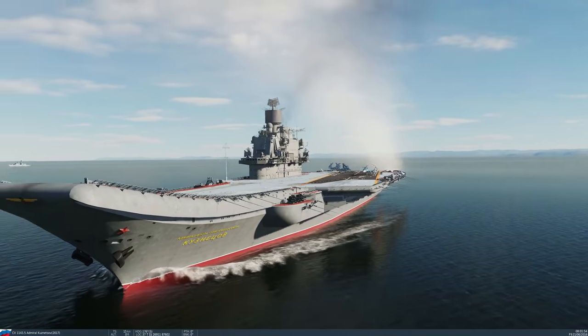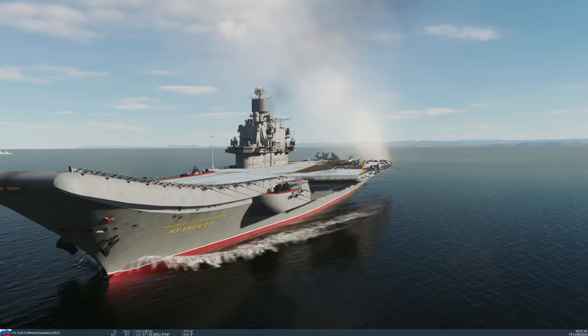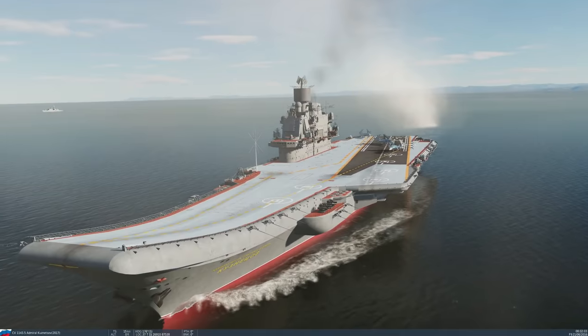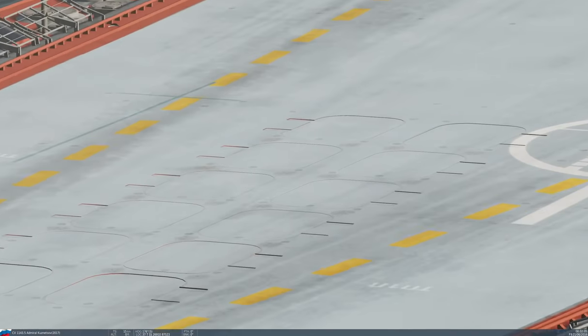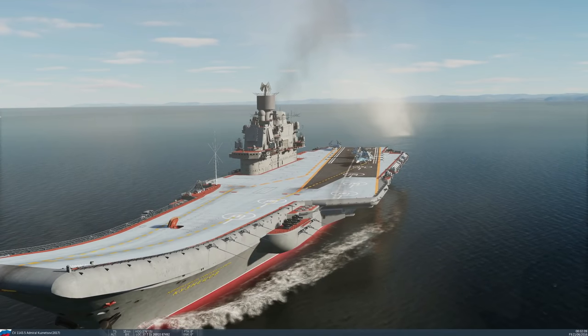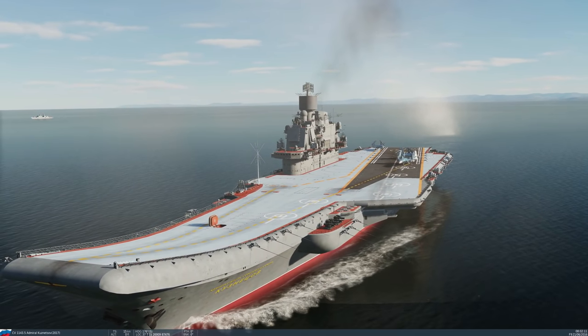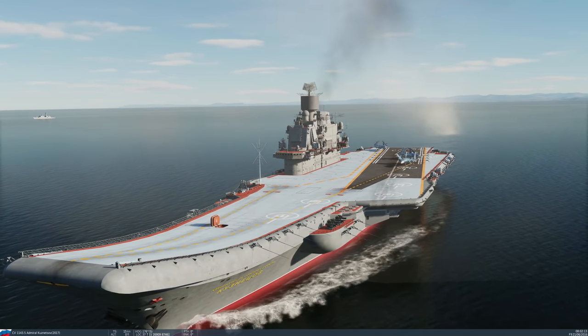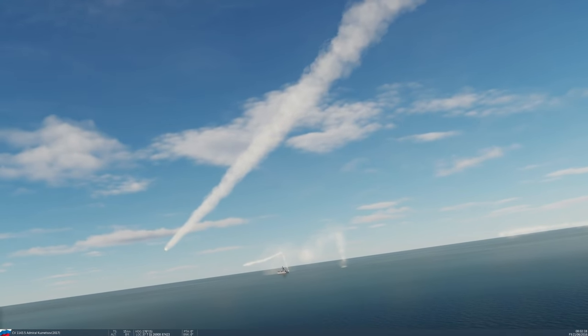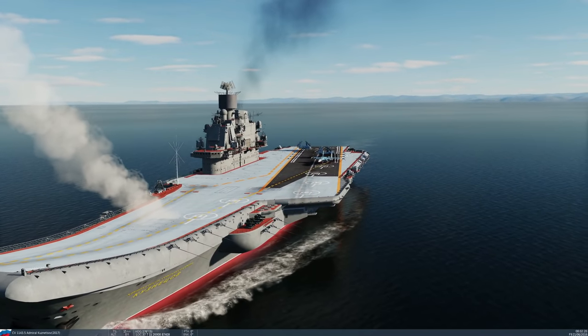Interestingly, even the Kuznetsov carrier is technically designated a battle cruiser and has anti-ship Shipwreck missiles it fires from ports on the hull — so it's actually an anti-ship vessel that also carries lots of aeroplanes. Look at that launch — amazing. How much would you love to see that in real life?